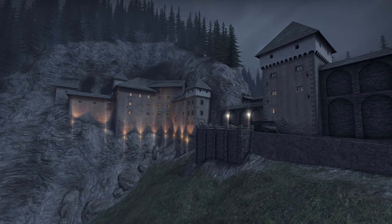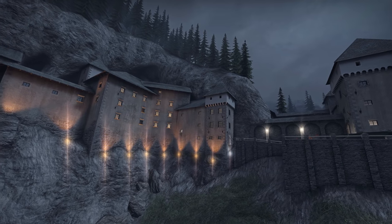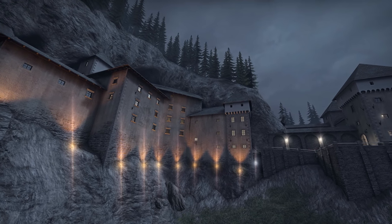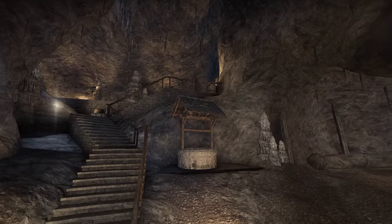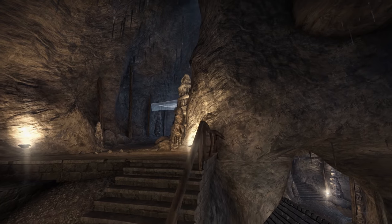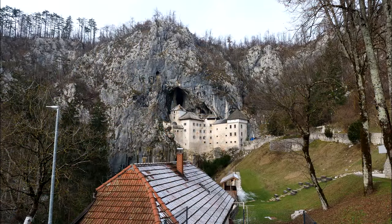This impressive looking map by Janzl is D-Castle, and was part of Operation Breakout all those years ago in 2016. Half of the map is set around the castle, the other half in some impressive looking caves — a classic video game level if ever there was one. But did you know that it is based on a real castle, situated in Slovenia?